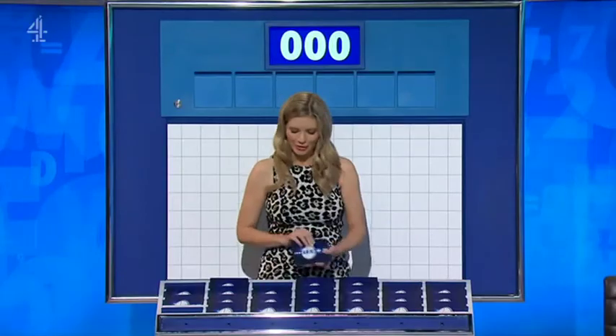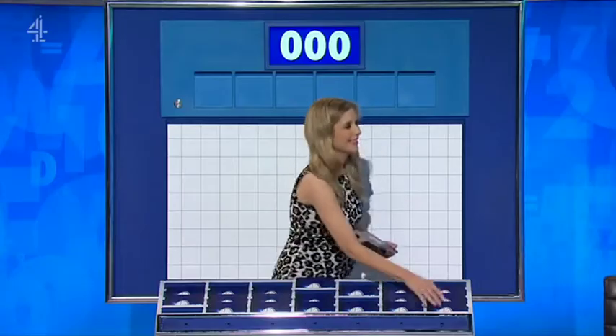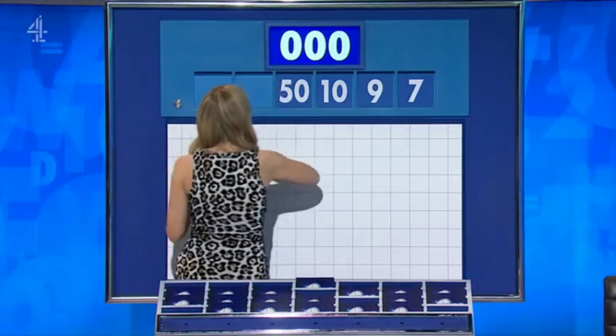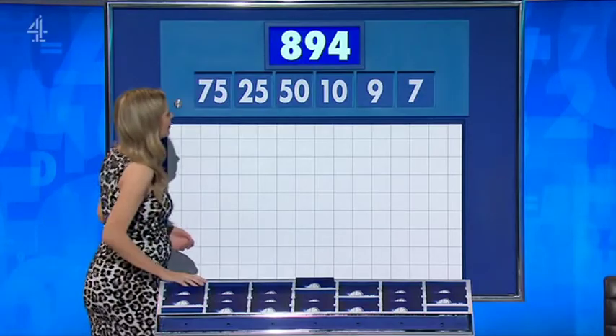We'll do three large, please, Rachel. Three large, three little, and we know the champions are back when you get the weird choices. The three little ones are seven, nine and ten, and the big ones are 50, 25 and 75. And the target to reach is 894.